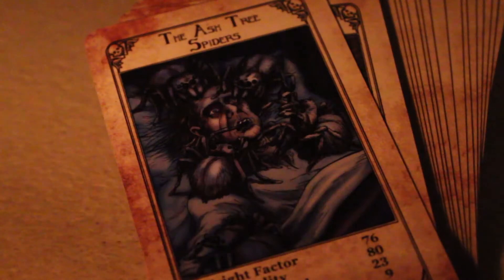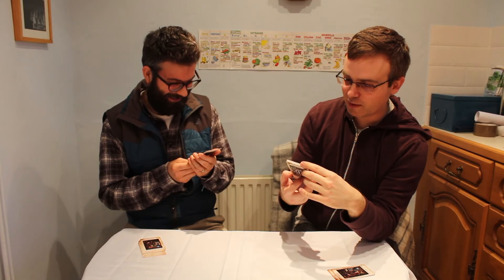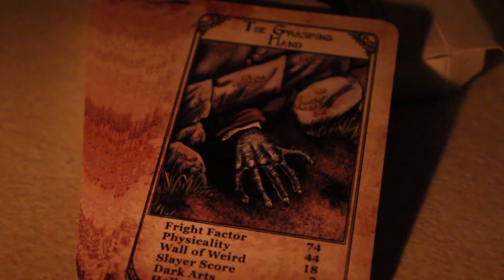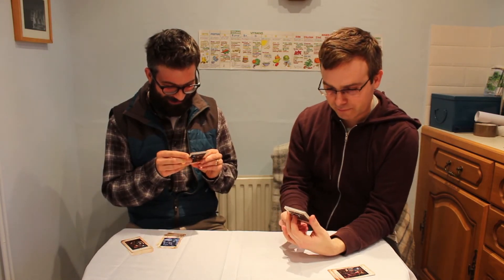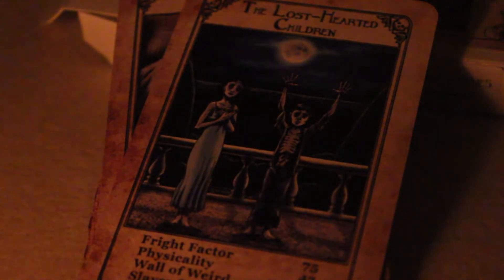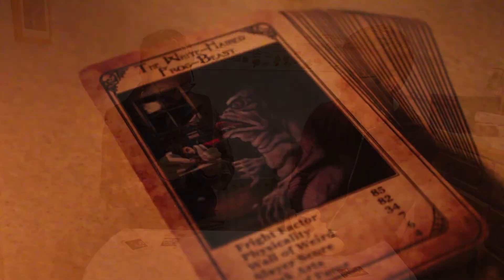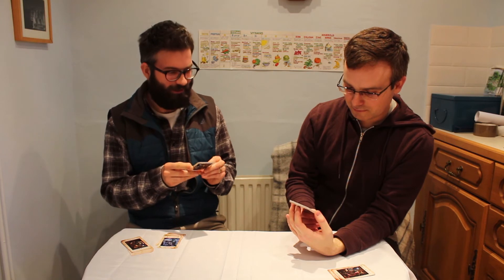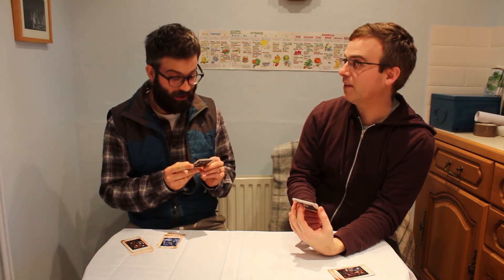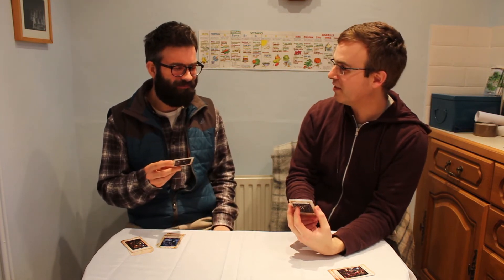Ash-tree spiders! I've got the Grasping Hand. And I've got the Lost-Hearted Children. Fear my lost-hearted children! Interestingly, I've got another child-based terror here — I've got the white-haired Frog Beast from Donald's House. So I'm going to go Fright Factor 75. Fright Factor 85! Frog Beast trumps!